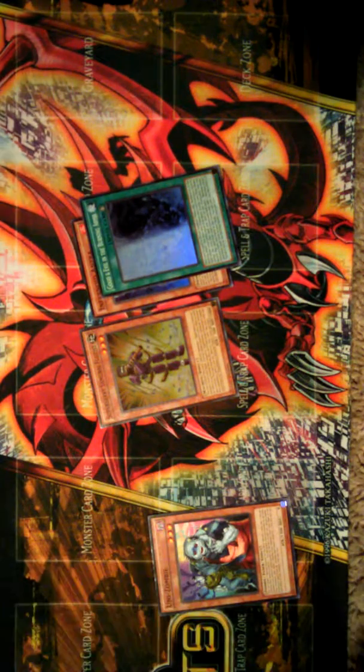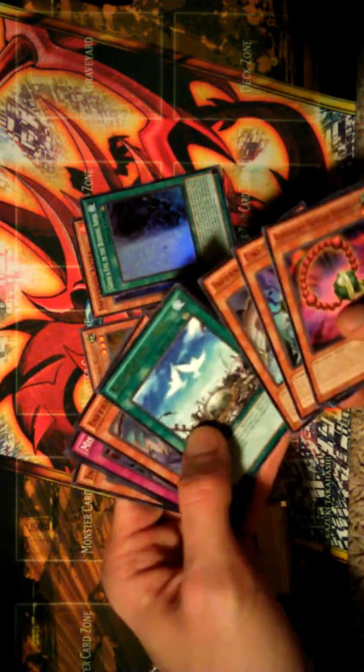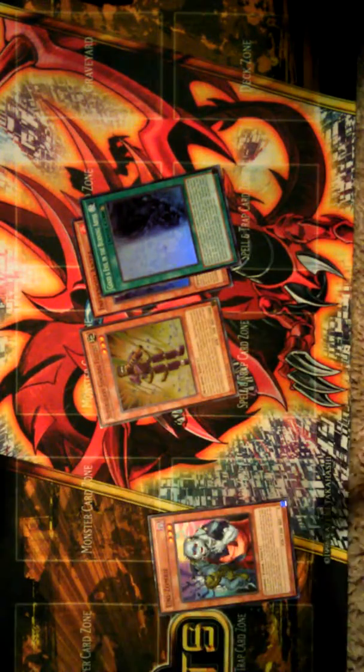More commons. Good thing I have a bunch of empty tins to put those all in. Let's see. You're a zombie. I think I got all three common Infernoids in that pack — that's awesome. Skilled Blue Magician. Just put it in your pile.